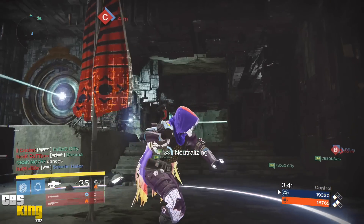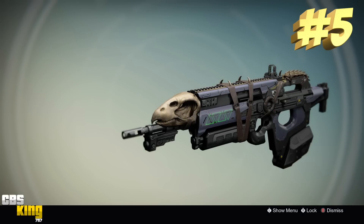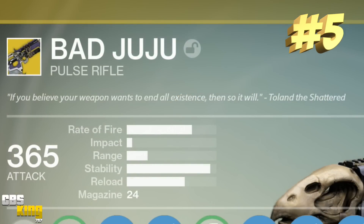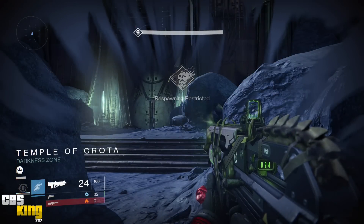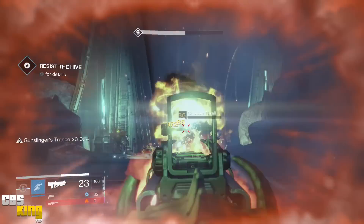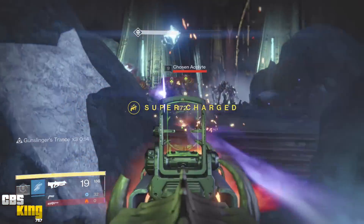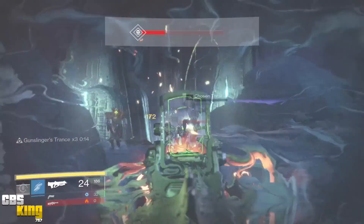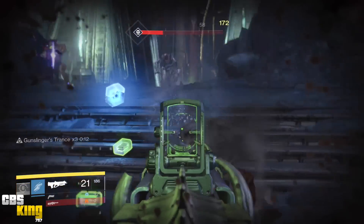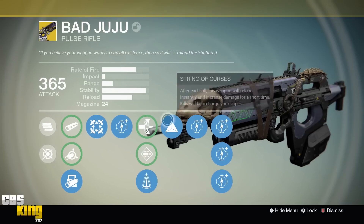Coming in at number five is Bad Juju. Its description reads: 'If you believe your weapon wants to end all existence, then so it will — Tollen the Shattered.' This weapon made our top five because it is a very versatile weapon for both PvP and PvE, and that is how we broke down every weapon for our top five list.